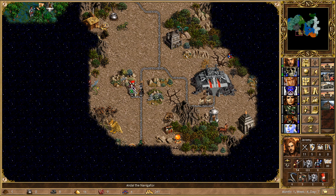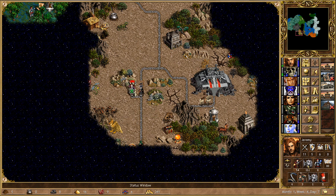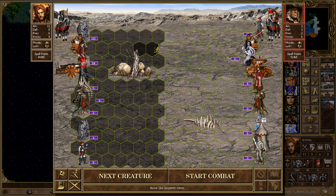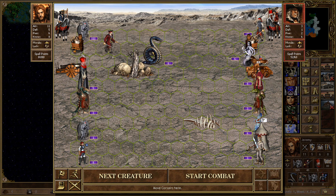We can see to the south there are some Sharpshooters guarding a Pandora's box. I think I can probably go for that, but for now we're just going to focus on taking on Andal. I don't know if he has Tactics or not so I have to be a little bit careful with my formation. The main things to look out for are the Nagas towards the top and the Giants towards the bottom. I don't think formation matters too much here — I think this should pretty much work, so let's just go for it.